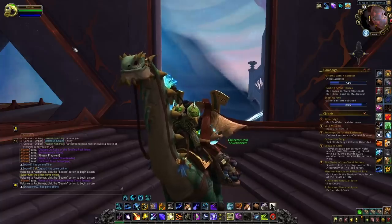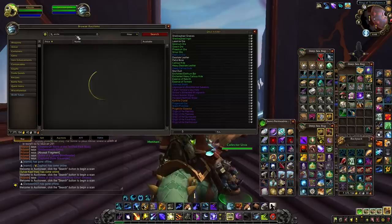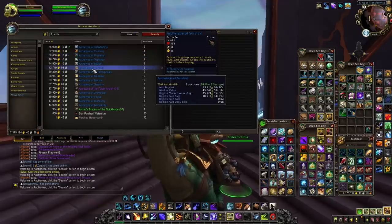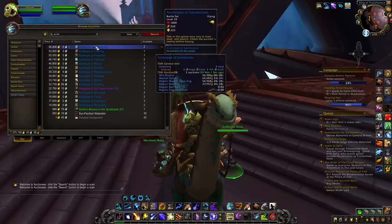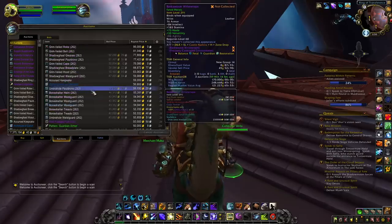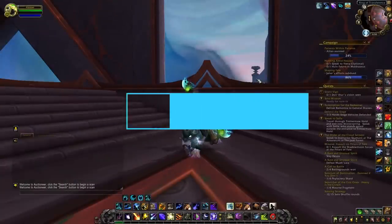On average you will get 1,200 to 1,300 Genesis Motes per hour, allowing you to craft around four or five pets. All of these pets sell for 10 to 50k gold on most realms and sell pretty fast. These pets will also remain highly relevant during Dragonflight — the value is actually likely to increase because fewer people will be farming them. The best ones to craft for profit are the Archetype of Satisfaction, the Archetype of Cunning, the Archetype of Vigilance, the Archetype of Survival, and the Viperid Menace — the easiest and cheapest to craft with the best profit margin.